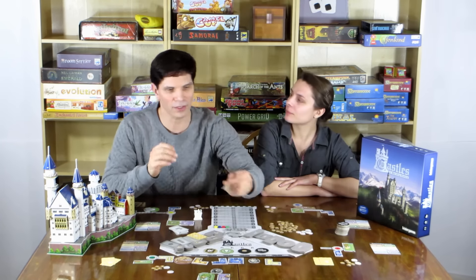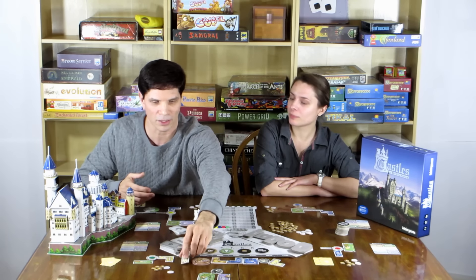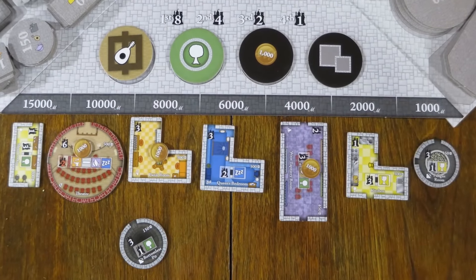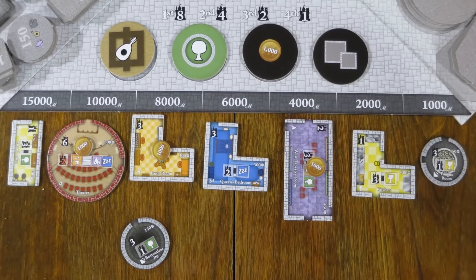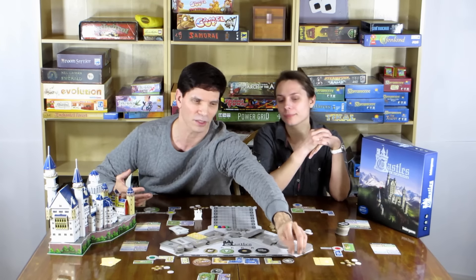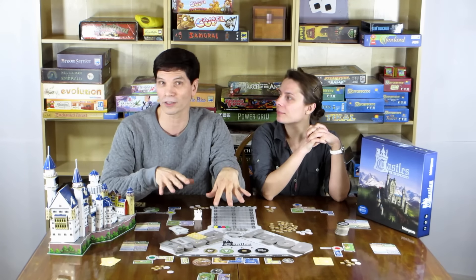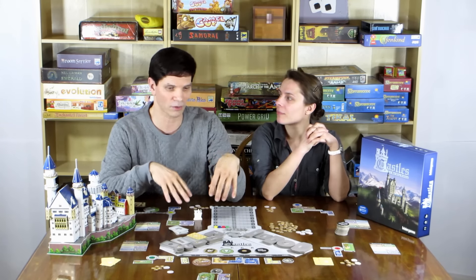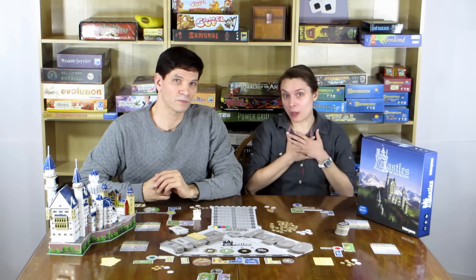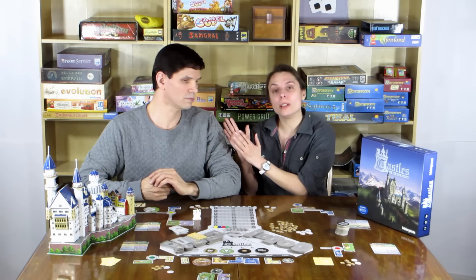For example, if the builder has a room they really want and doesn't want anyone else to buy it, they might price it at 15,000 marks. But for a room nobody wants — say a basement room that requires stairs — they might price it at 1,000. So the builder gets to control the market during the round. And if you're not the builder and you want to buy a room, you pay the cost directly to the builder.